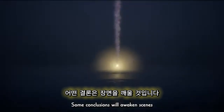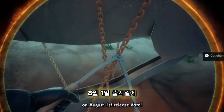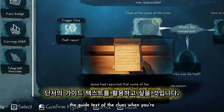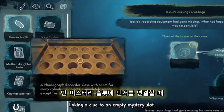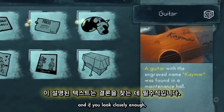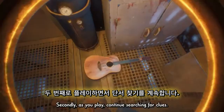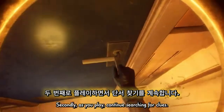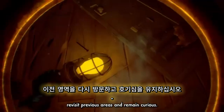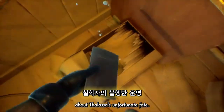Some conclusions will awaken scenes showing the events unfolding. But we'll leave you to see more of this on our August 1st release date. Here are our tips to solving mysteries. Firstly, you'll want to utilise the guide text of the clues when you're linking a clue to an empty mystery slot. This descriptive text is integral to finding conclusions, and if you look closely enough, they may even contain some puzzle-solving hints. Secondly, as you play, continue searching for clues. If you feel stuck, revisit previous areas and remain curious. The more information you gather, the more you'll discover about Falassa's unfortunate fate.